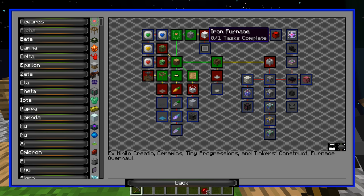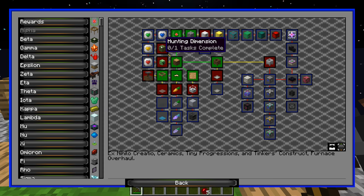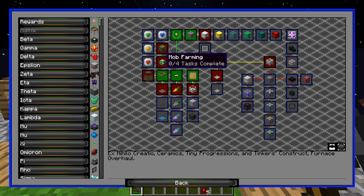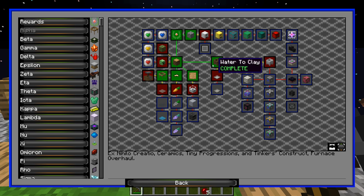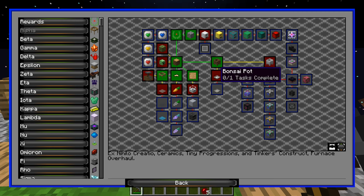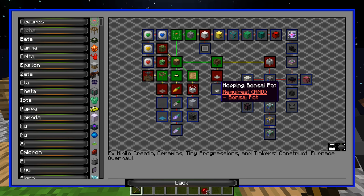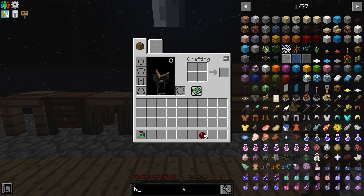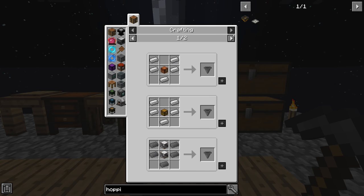Back to the quest book — the iron furnace requires eight iron and we haven't started getting iron yet. The hunting dimension is dangerous without armor, the mob kill quest needs a mob farm, and many other quests require lots of resources. So we're going to follow the lava generation path and then the bonsai pots. The hopping bonsai is an automatic small tree farm, which will be very nice, but we can't make it yet since we don't have metal for a hopper.